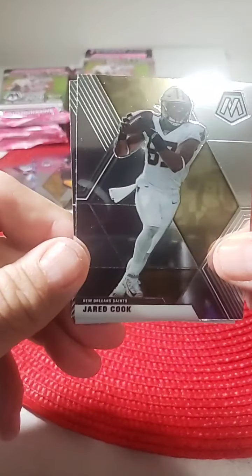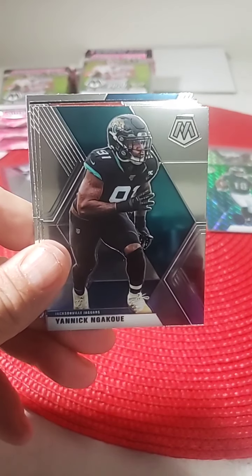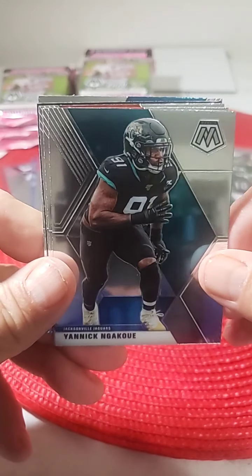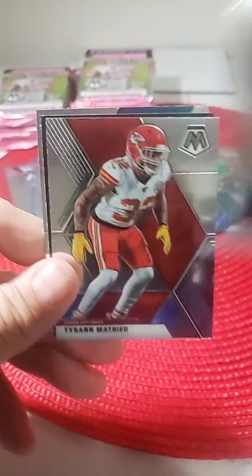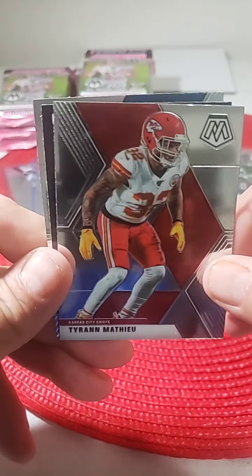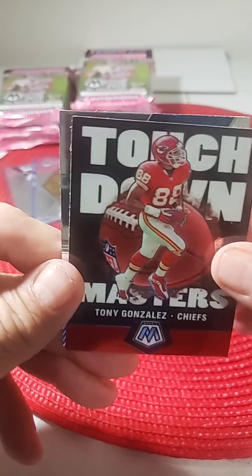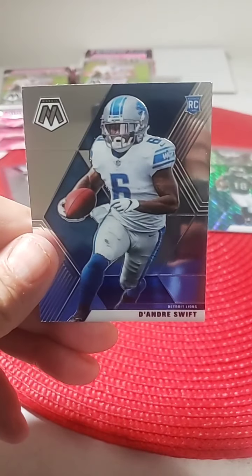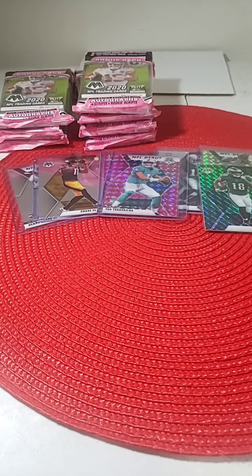Jared Cook, Yannick Ngakoue — I know I butchered that name but I did the best I could — Tyler Boyd Bengals, Tyran Mathieu, Tony Gonzalez Chiefs Touchdown Masters, and a nice rookie right here: DeAndre Swift for the Lions. DeAndre's been playing well lately. Nice hit for Brendan and the Lions.